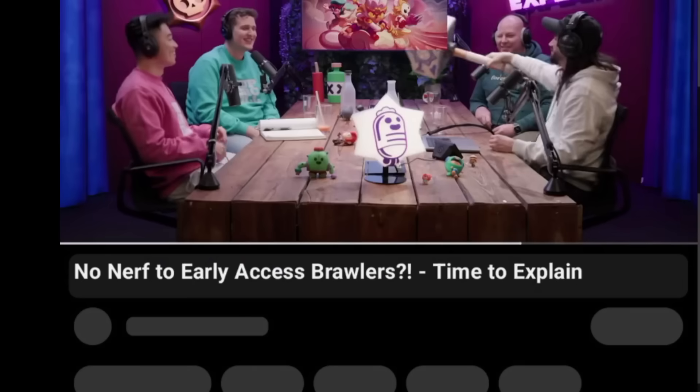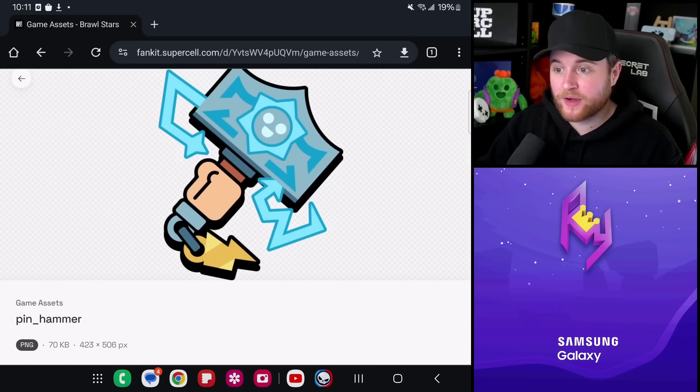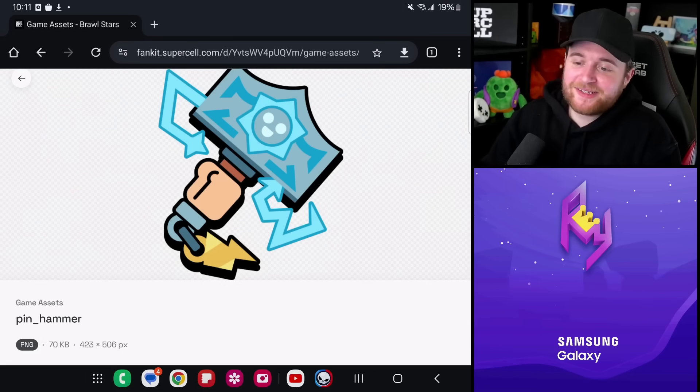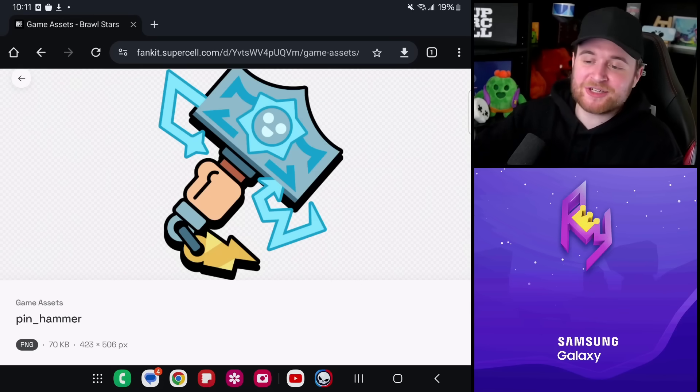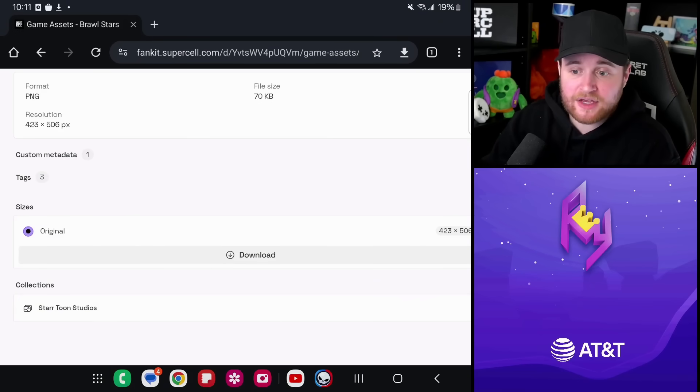More specifically, the hammer was tied to the BB Thor skin. The significance of the hammer doesn't stop there — it transcended just a normal pin. We were given pretty much confirmation of its importance when the 'Time to Explain' podcast made a real-life asset of the pin — Thor BB's hammer. We knew the pin had significance. Much like the green egg, the name was very ambiguous: just 'pin_hammer,' a simple descriptive term.